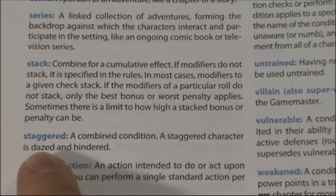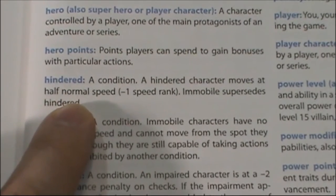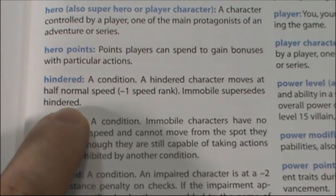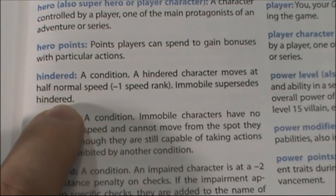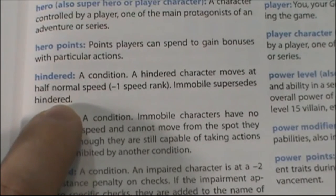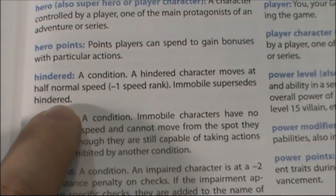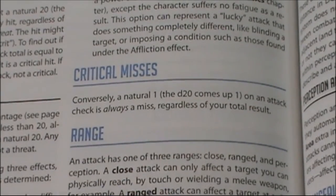The other result from a resistance check is staggered: you are not only dazed but also hindered. Hindered means a character moves at half normal speed. So you might not only be limited to one action in the round but also be limping along at half speed — like Batman wounded trying to find his way out of the sewers. These penalties keep stacking up, reducing both the number of actions and actual movement speed.